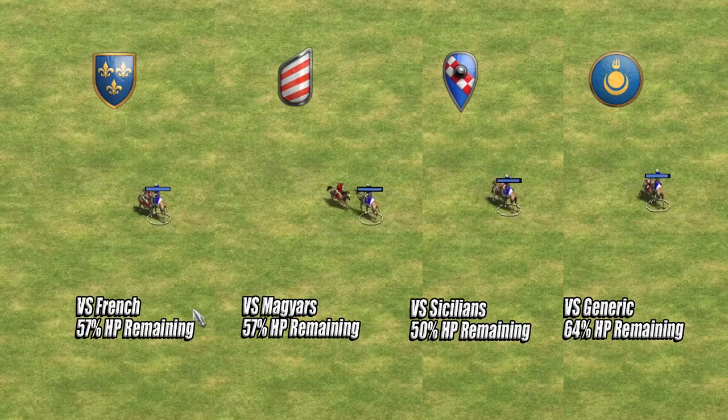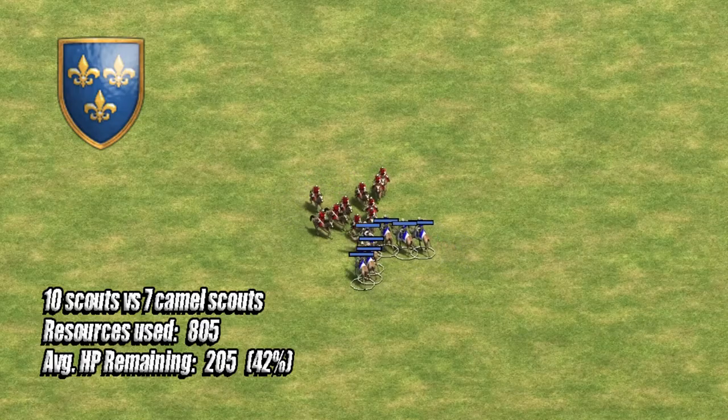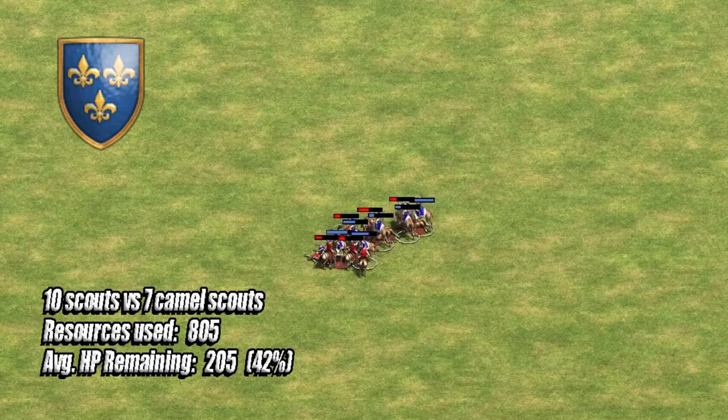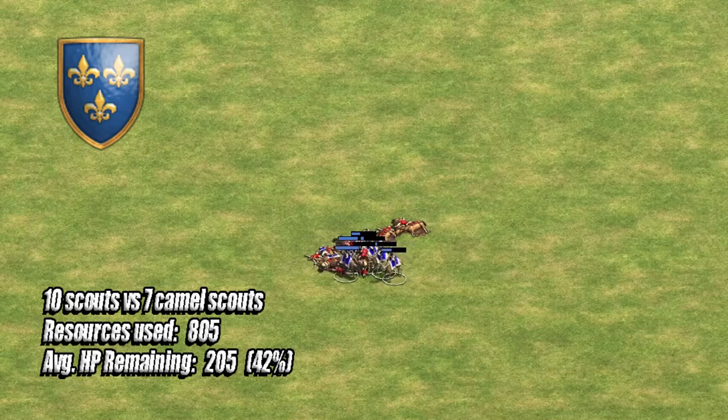As a direct comparison against the top Scout civilisations — the French, the Magyars, the Sicilians, and generic Scouts — the Sicilians come out on top by being able to negate some of that bonus damage. On equal resources, against the French we have 10 French Scouts versus 7 Camel Scouts, and as you can see, the 7 Camel Scouts quite easily destroy the 10 French Scouts with an average of 205 HP remaining.